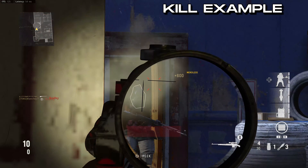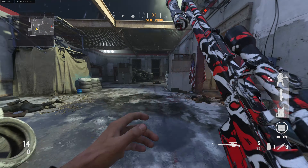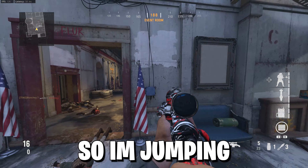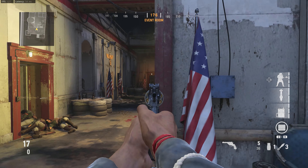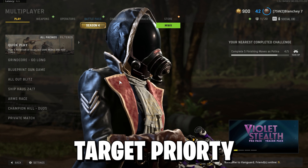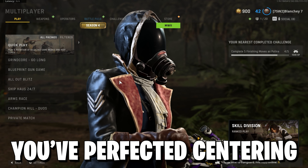The next technique is called the B-hop. What this does is continue your momentum while sprinting. Rather than sprinting out, needing to stop and then aim, you continue your momentum by doing a jump, and as your character lands you press jump again. I have jump on my right thumb stick — so you're jumping, then jumping again as you land. Here's another example but with a pistol. Congratulations — you can now B-hop, slide peek, target prioritize, use your cover, apply map knowledge, and you've perfected centering, settings, sensitivity, and class setup.